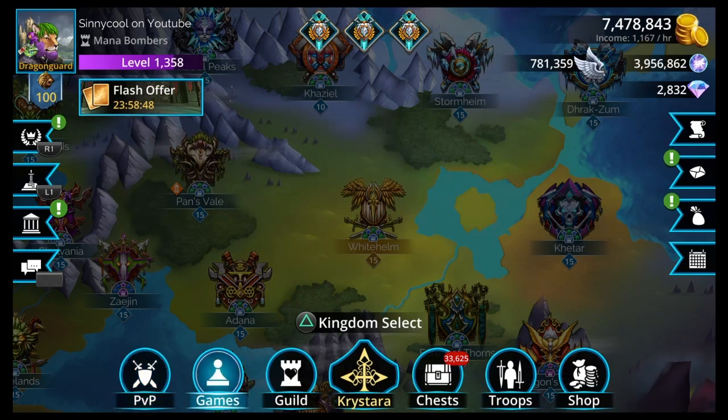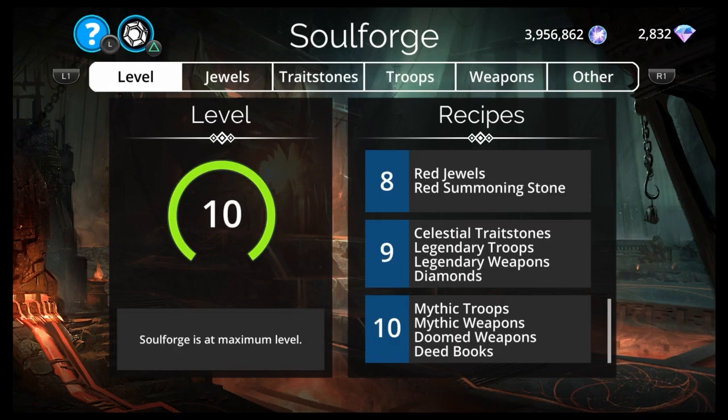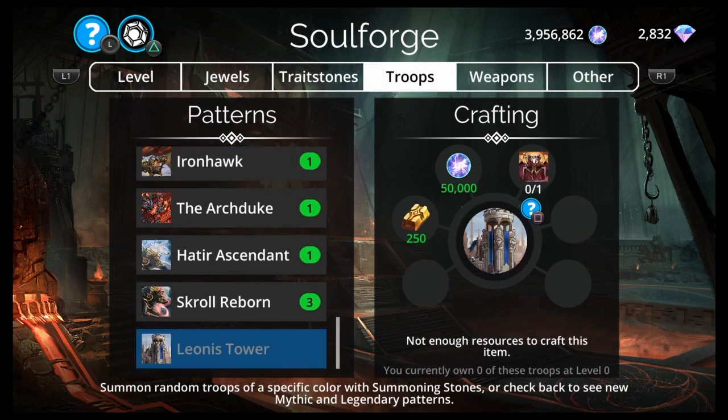How'd y'all do in the vault? I got at least 250 vault keys and almost 20 epic vault keys. It was decent. I didn't play all Saturday, though, or else I could have had at least 300. But let's take a look at the Soul Forge this week before we get into all the new stuff — see what's in there, what mythics I can recommend, what order I can put them in.